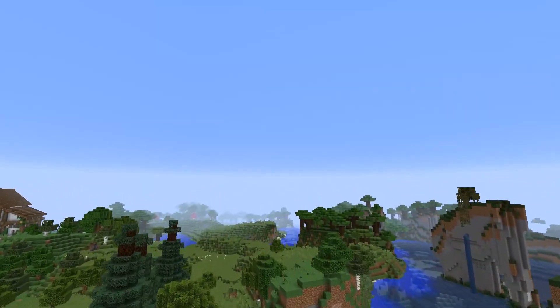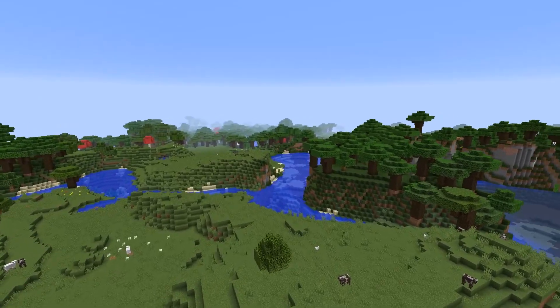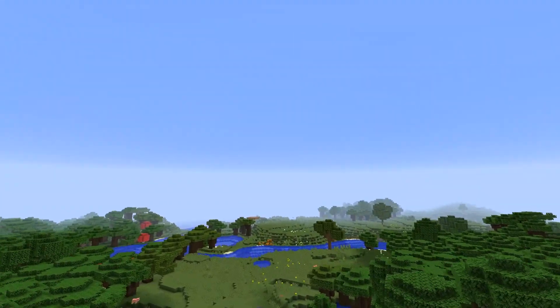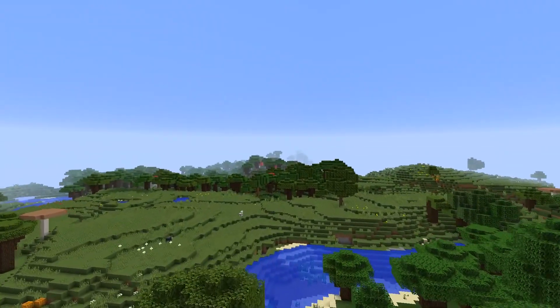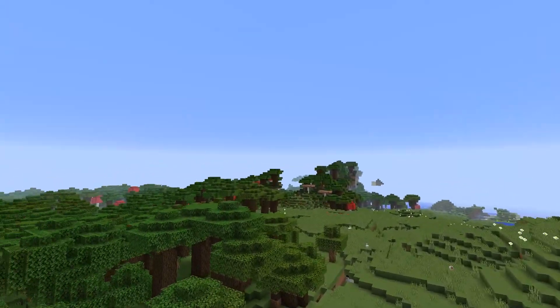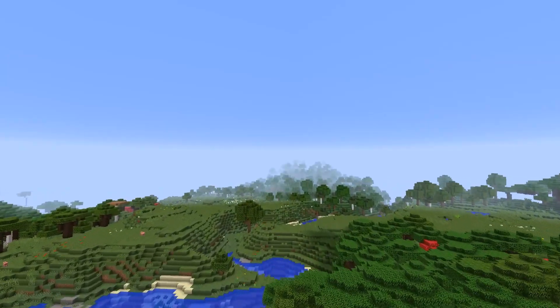Hey guys, what's up and welcome back to Minecraft. It's Stix here and we are just taking a flight around our lands that will one day become our medieval district. We've got all this land over here, all the dark oak wood forests around here, we've got more plains biomes over here, and we've got the swamp over there which we'll probably just go around because the grass color is terrible in a swamp.